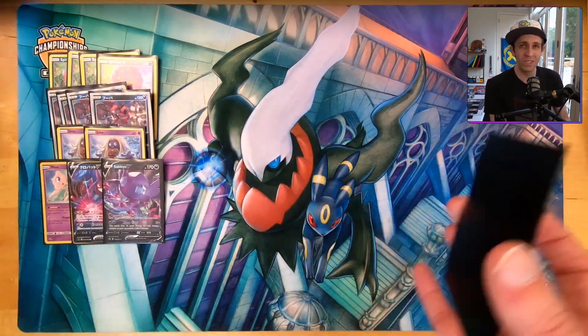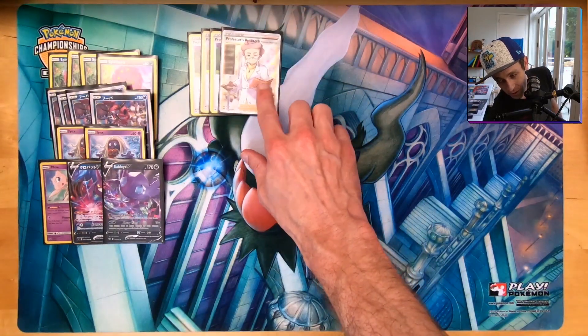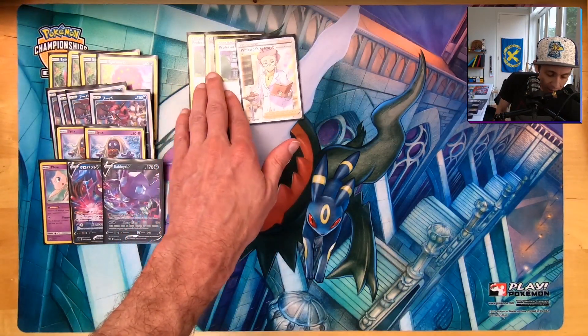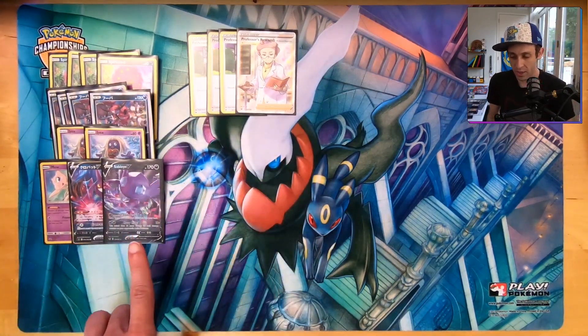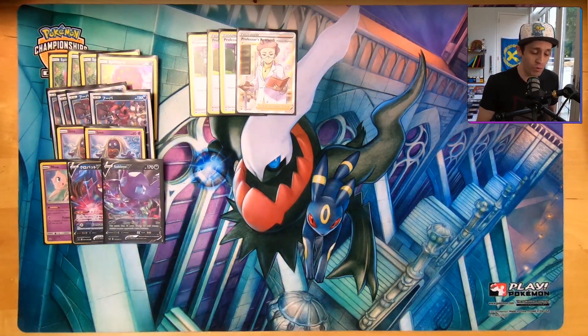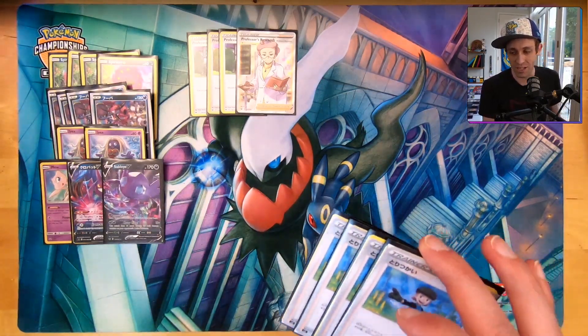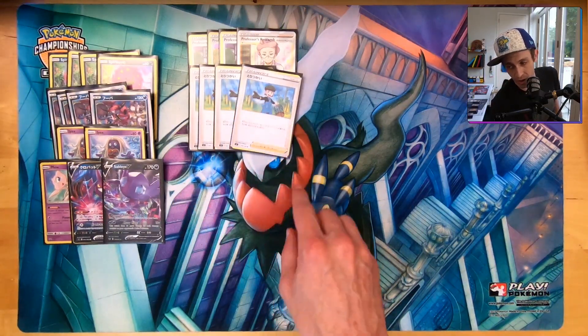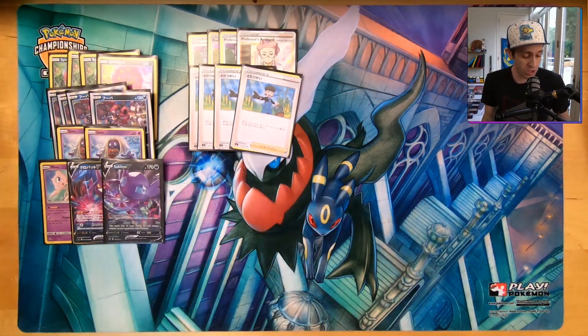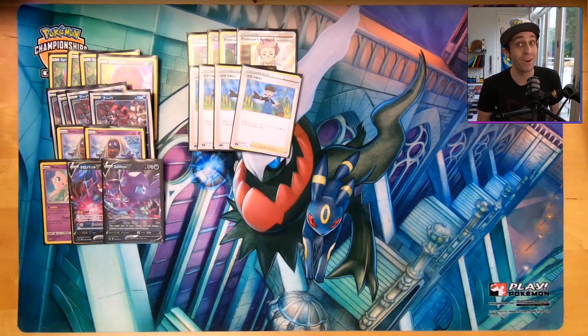Let's get into the supporter line. We have four Professor's Research because you want to draw a decent amount — and you don't mind discarding some Pokémon since this is a discard-synergy deck. We also have four of the new Bird Keeper. Bird Keeper lets you switch your active with one of your benched Pokémon and draw three cards. It's a good draw engine, it can switch you into your Hoopas for the turn, and you can combo it with other pieces to get damage counters onto your Spirit Tombs very quickly.